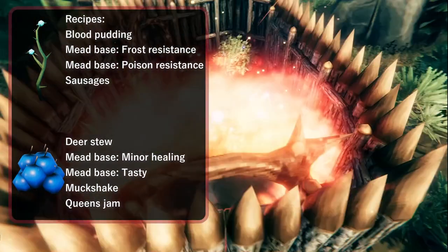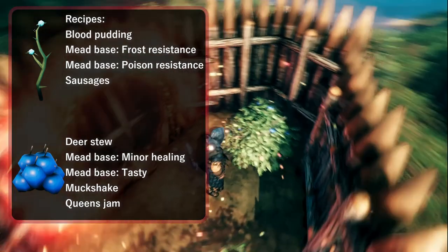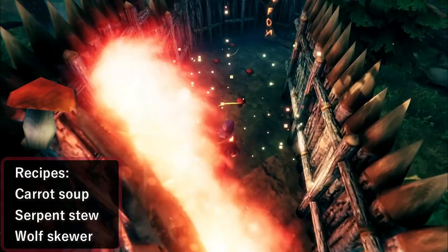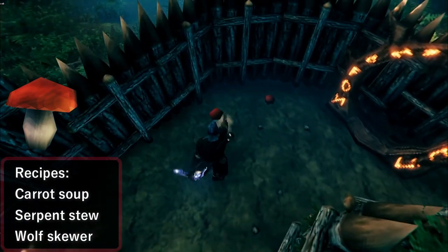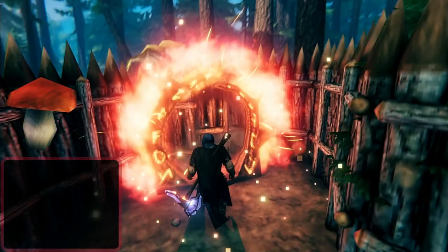Next up is blueberry and thistle, which thankfully usually spawn right around each other, so you can usually grab a cluster of both at the same time — two very important ingredients. I advise you not to link too many of these together, otherwise you'll spend a lot of time running through your farm chain and it could turn into a lengthy process unnecessarily.